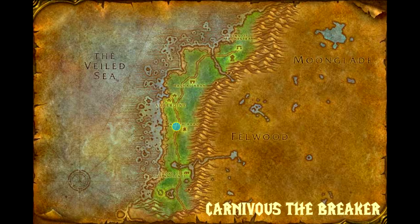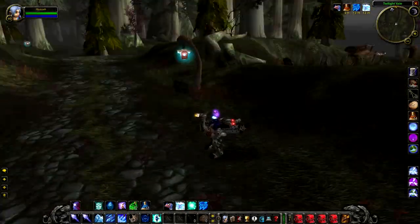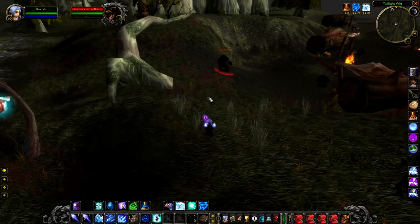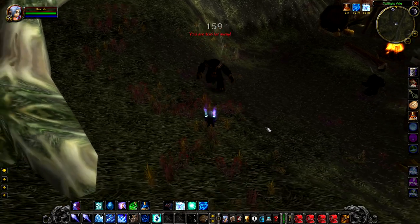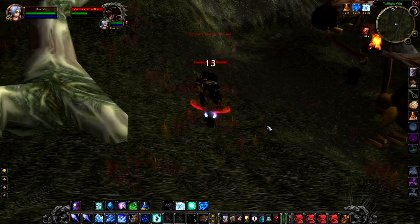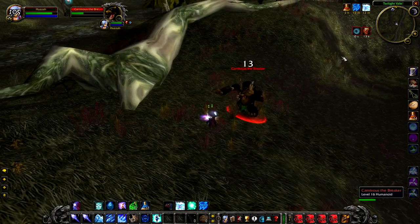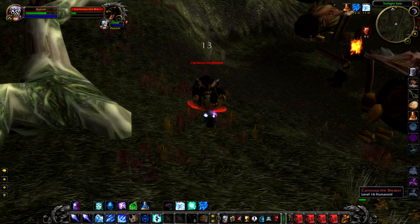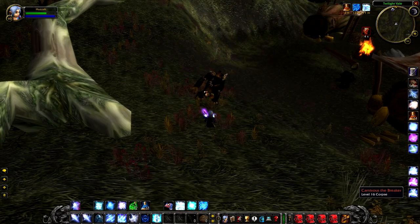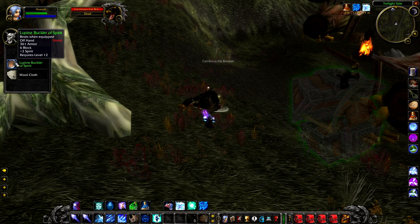Up next we have Carnivus the Breaker, a level 16 Firbolg that sits just west of Ameth Aran. He's normally quite easy to pull away by himself as he sits just a few yards away from his other Firbolg friends in the camp. For new or low-level players, watch out — he has a triple attack that can be really dangerous when combined with his pierce armor spell. If you kill him, obviously an increased chance to drop greens, and that's about it.